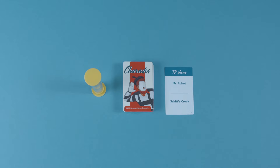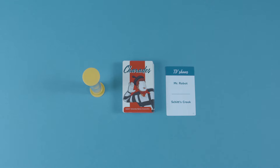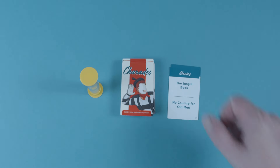While player one is acting out the title, their teammates have exactly one minute to correctly guess that title. The first player from the team to correctly guess the answer earns the card and gets to decide which player goes next. If no one can correctly guess the title, the card is discarded and play continues with the next player drawing a challenge card and acting out a new title.